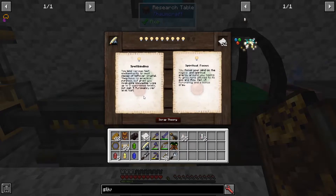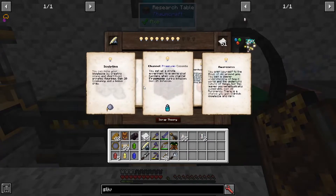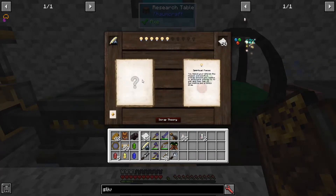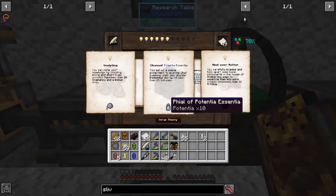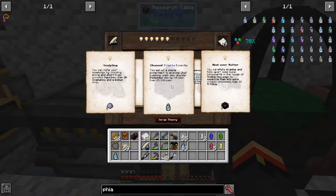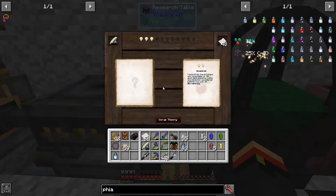Awareness — that will do Oromancy. Focus will give me Oromancy. None of these are what I want. A Vial of Potentia, though, will get me Infusion. Let me go grab some Potentia. We'll do that. Inspired. Oromancy. Perfect.